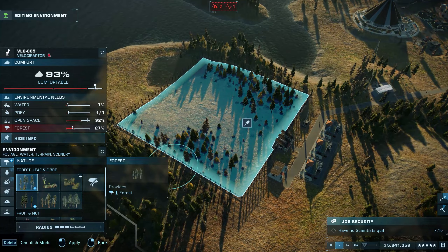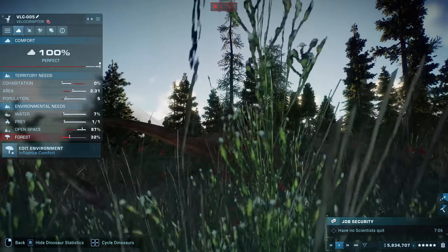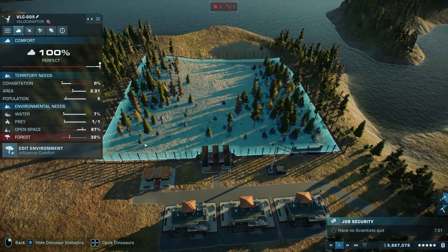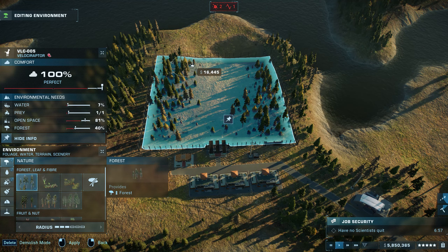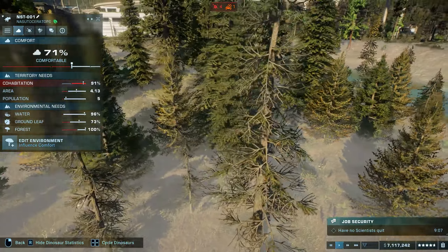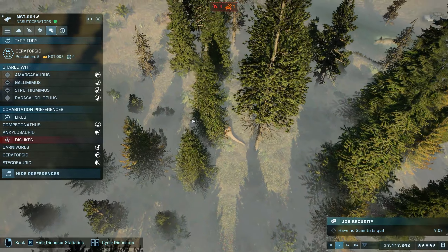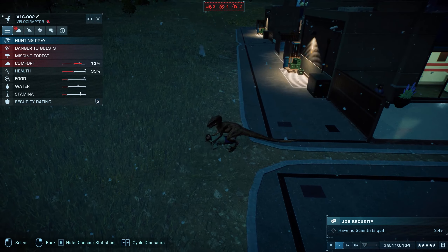At this point, you essentially rinse and repeat by finding more species and releasing them into the park to increase your park appeal and pull in even more guests. But of course, the game would be too easy if you could just release everything into the same paddock and let them roam free. Dinosaurs have complex needs, and staying on top of them is the only way you can have a successful park. Dino needs are possibly the most important thing to keep an eye on, since happy and comfortable dinos are going to remain docile and not attempt to break free from captivity or fight others. Failing to meet their needs will result in fights and escapes, and all of these things cost you time and money.